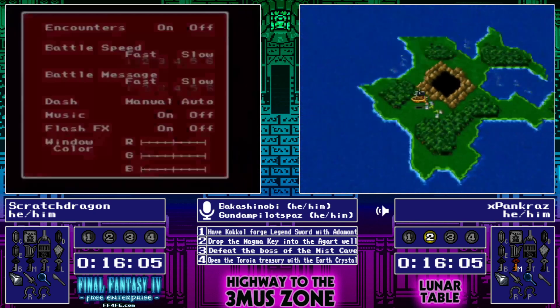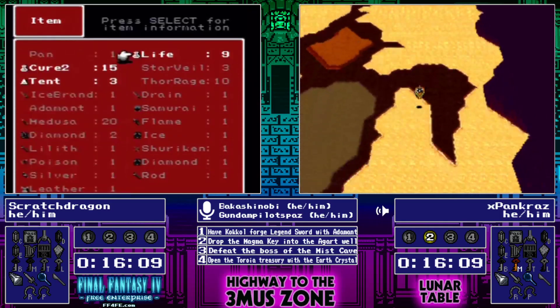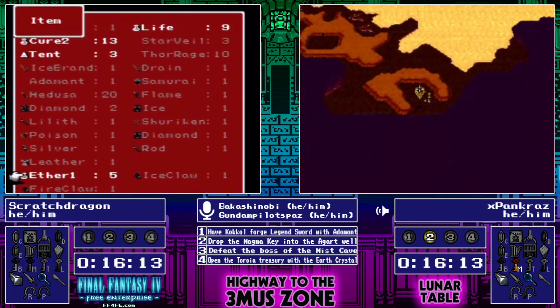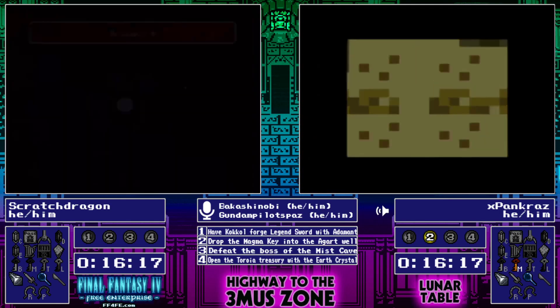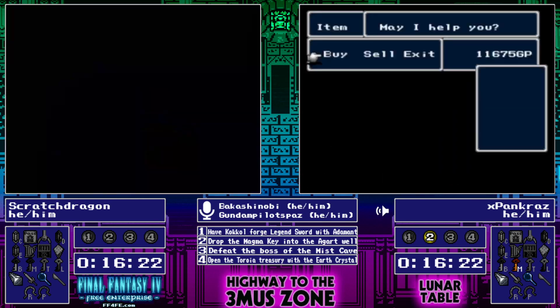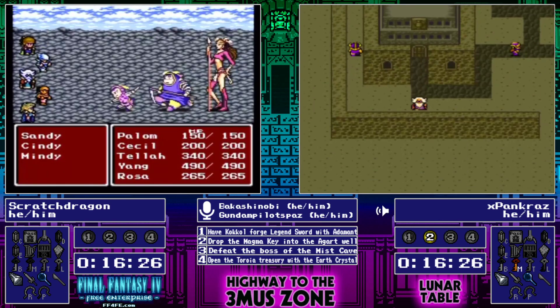It's just going to be another boss that Pancraz is going to get through faster with those Mute Arrows, so Scratch Dragon is gaining on that disadvantage here. Yep, and it looks like Scratch Dragon is going to turn on encounters and take some place to get some experience — or maybe not, maybe I misread what they were doing. They were just coming back here, reviving Cecil to go and be another warm body to take hits, and going back into the fight.